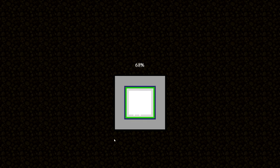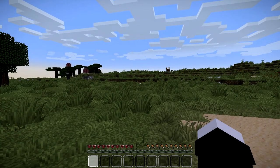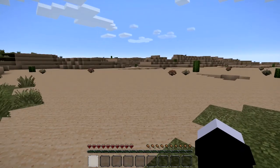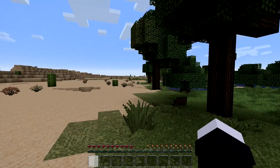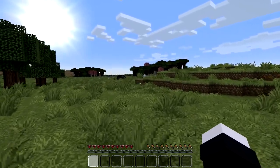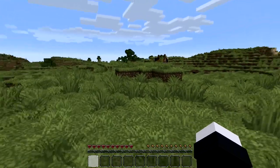Interesting world generation screen. Give it a moment to generate. We've got a roofed forest right beside a desert - never change, Minecraft, never change. We're immediately heading over towards the roofed forest because I see mushrooms and wood, and we've got sheep too. Holy crap, what a generous start.